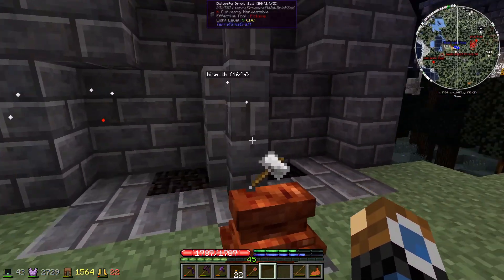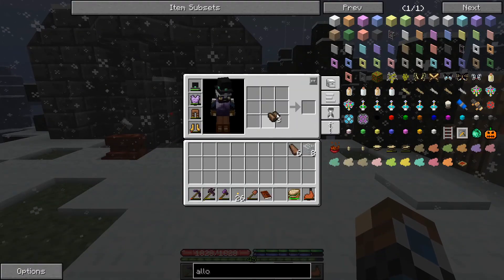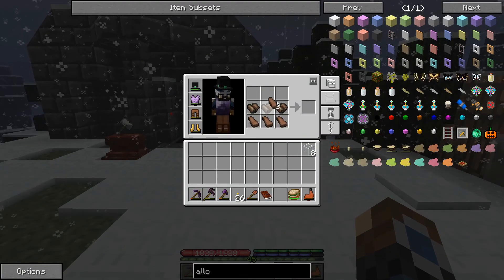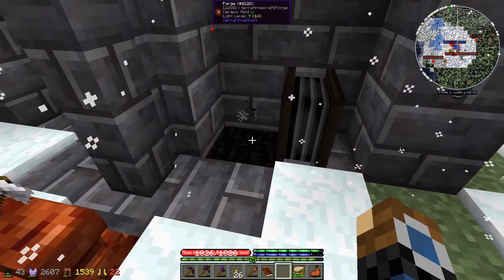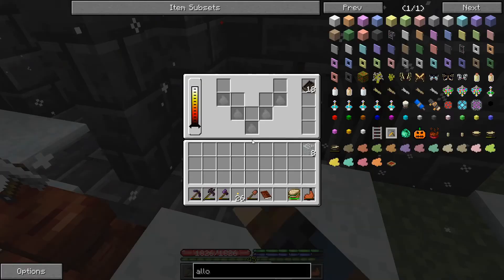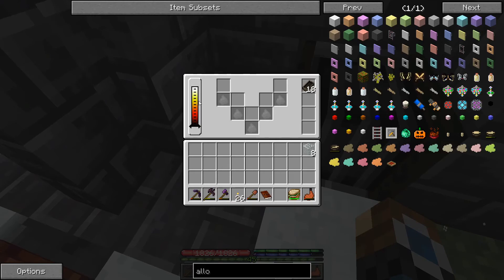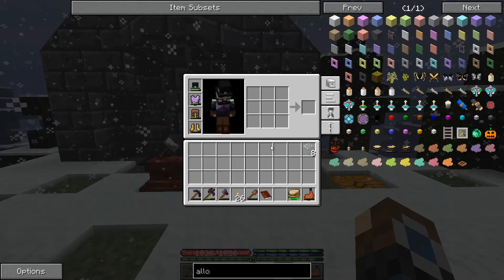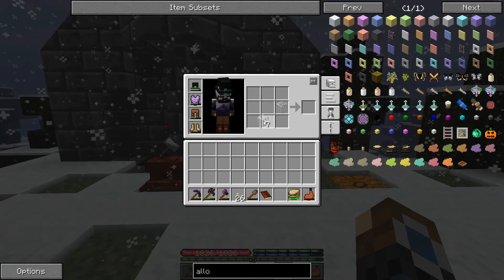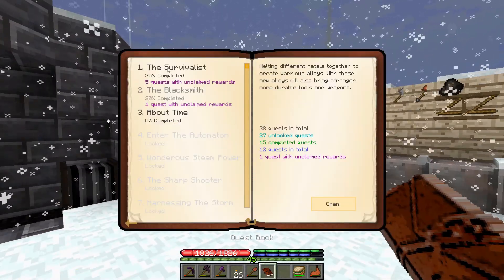Our leather has finished processing, so we can use three leather and six planks to make our bellows, which goes here. When it's running, we can use that to blow air onto the forge to make it reach higher temperatures for working metals like iron that have a much higher melting or workable point. We also made up this glass so we can make bottles now, which completes another quest.